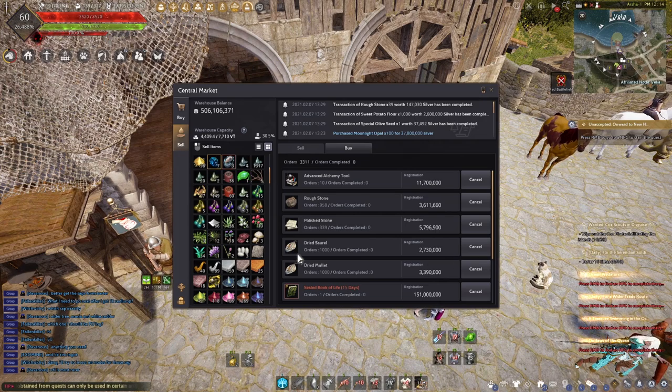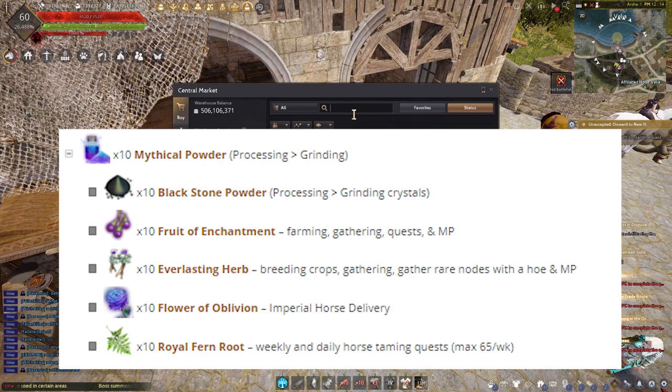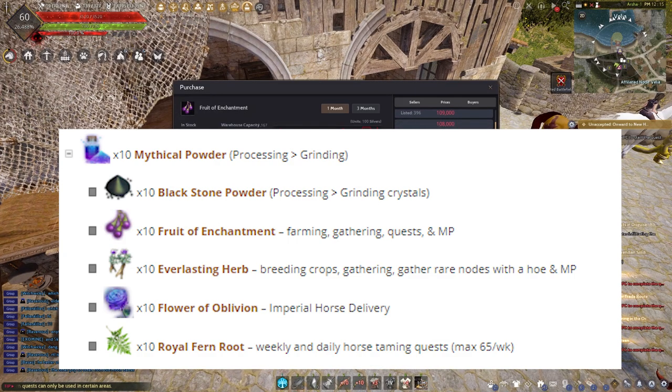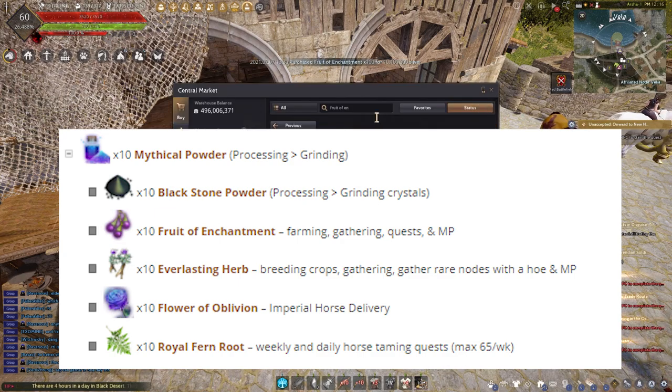Fifth and last material: 10 Mythical Powder. You can get this by grinding 10 Black Stone Powder, 10 Fruit of Enchantment, 10 Everlasting Herb, 10 Flower of Oblivion, and 10 Royal Fern Root. Black Stone Powder can be created by grinding Black Stone. Fruit of Enchantment can be acquired by gathering herbs, fruits, vegetables, and mushrooms.